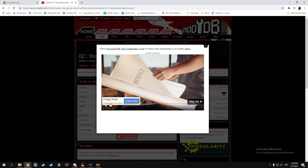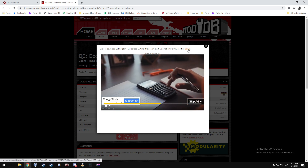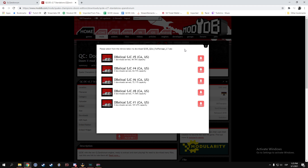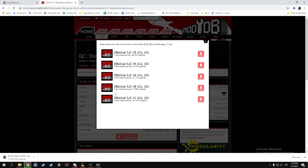If ModDB asks you to sign in to download, that's not actually necessary. You don't need an account. If it asks you to do that, just go to where it says 'find other mirrors,' click on it, and select whichever works for you. This file contains everything you need to play the mod. You don't even need to own Doom 2, because it comes bundled with FreeDoom — a free, non-copyright-infringing version of Doom that can be freely distributed. It's not piracy; it's completely legal. Just this one file contains everything, so you'll be good to go.